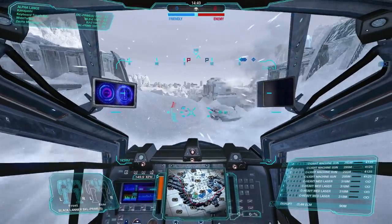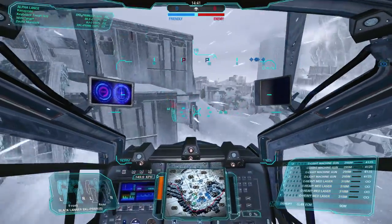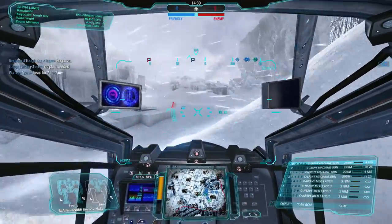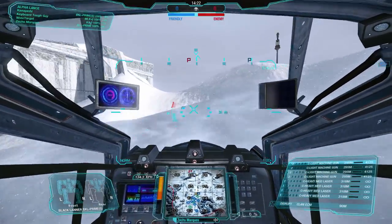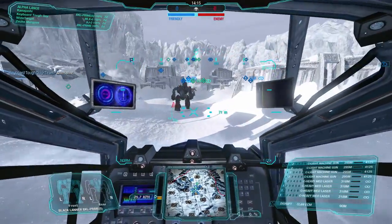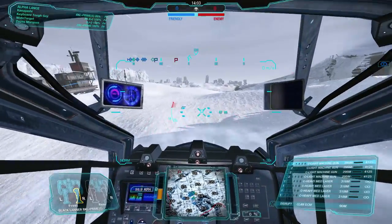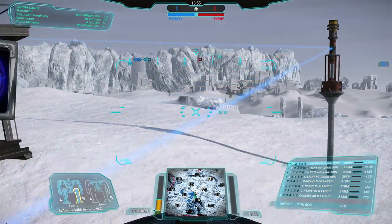For our next match with the Black Lanner we are on Frozen City Assault. There's a Lynx in the middle — I am faster than you, goodbye. I love the mobility of this thing. Now it hardly has any firepower of course — it only has about 11 and a half tons to work with — but it moves that payload around the battlefield very quickly on a pretty durable platform. It could maybe use a tiny bit more durability, but not that much.